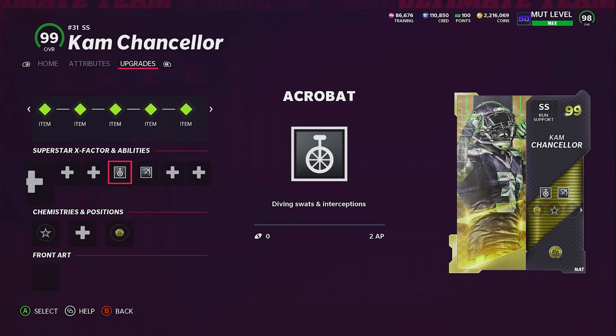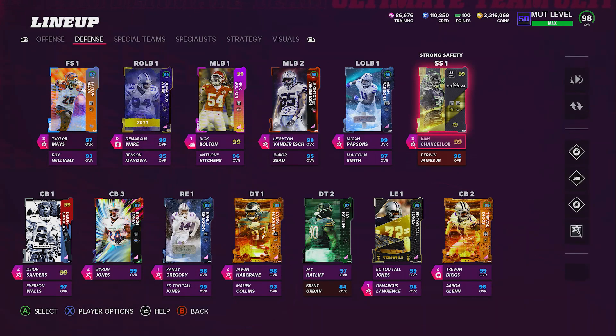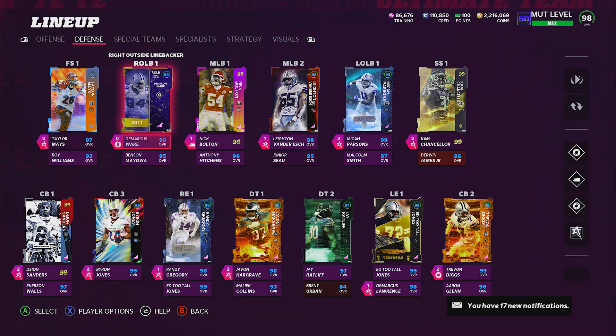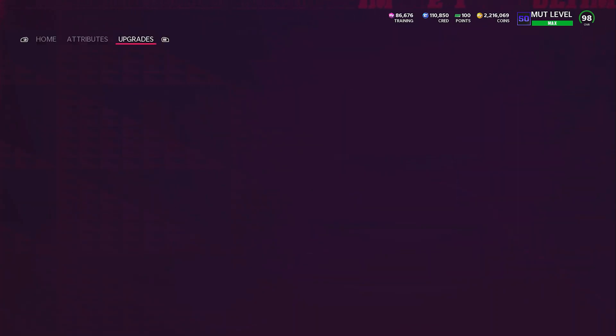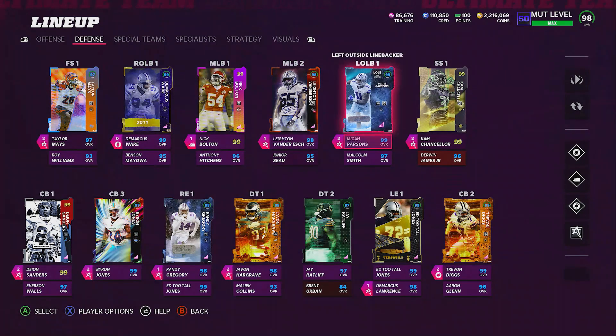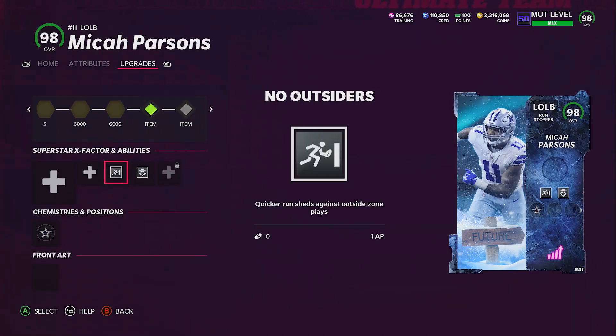I put Out of My Way on Cam Chancellor, and the only reason I put it on him is because it's 0 AP. If I had to pay AP for it, I wouldn't put it on. On DeMarcus Ware, I put Shutdown on him because I use him a lot for my spy — as he's spying out there, if he ends up intercepting the ball, it makes him much more effective and he has a better chance of activating that. On all my linebackers and Micah Parsons, I put Lurker on all three of these guys. I also added No Outsiders on Micah Parsons, which is only 1 AP — so it's reduced on him. It's very effective.